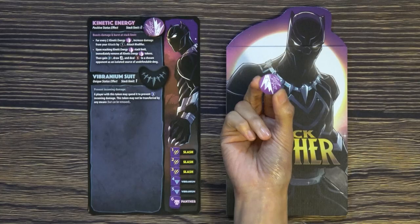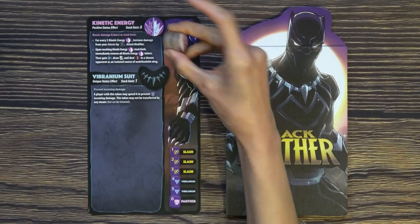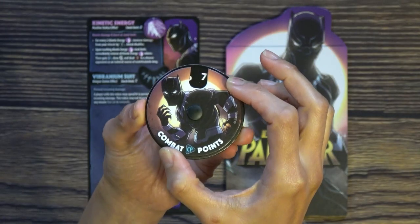You start with the upkeep phase, where you check all the positive and negative status effects. For example, Black Panther has kinetic energy. When it goes beyond 8, you remove all these tokens and get 2 combat points, draw 2 cards, and deal 5 damage to an enemy. Each character has unique effects and makes it feel like you're really playing as that hero.